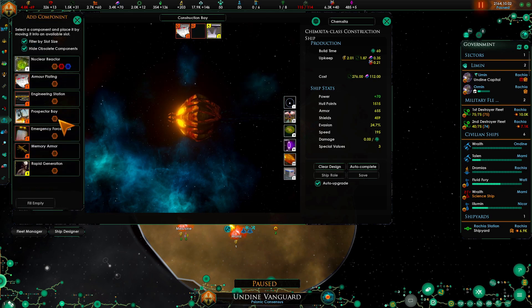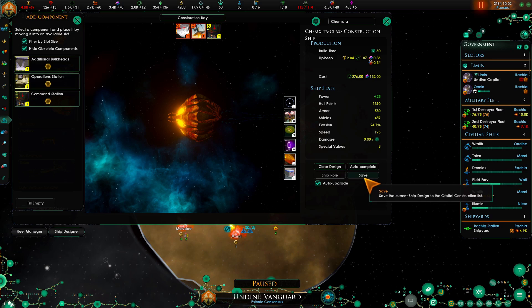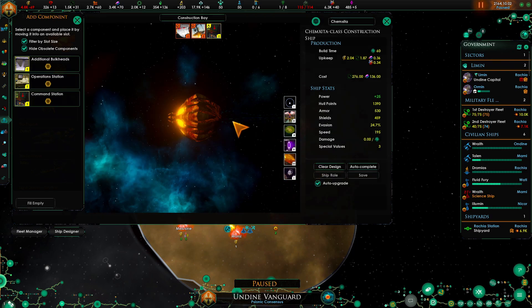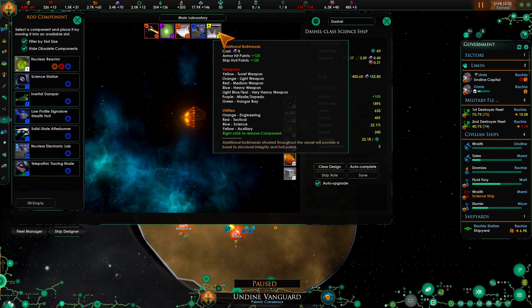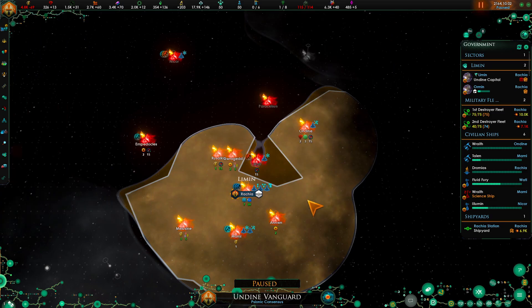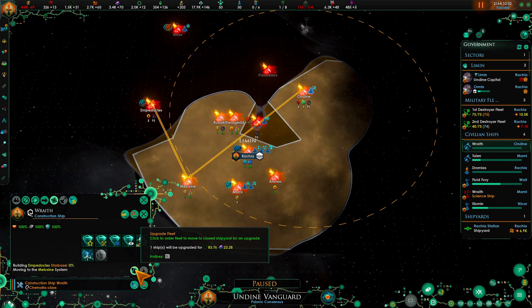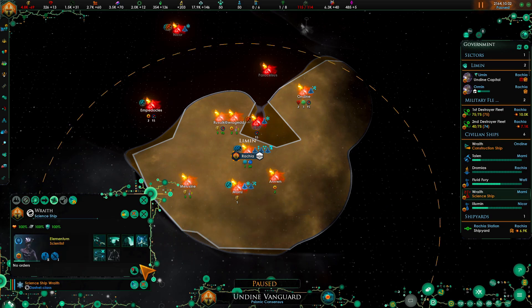Find the construction ship - we're going to add the prospector bay and the command station, and escape pod. For the science ship we will also add the command station and escape pod. You're going to be going there - let's go ahead and upgrade you first and then send you over. Upgrade you.